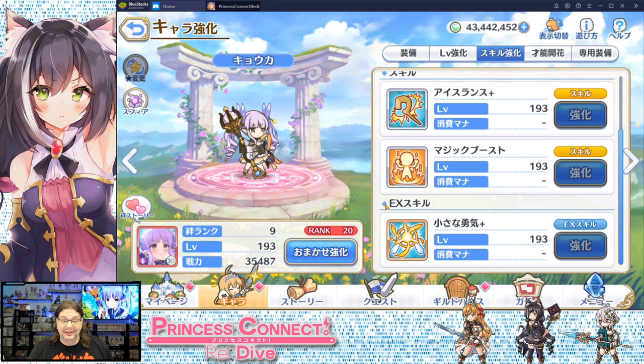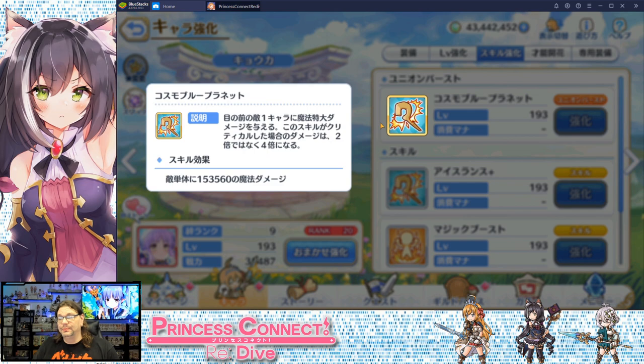She's all about that single target nuke. Her union burst, Cosmo Blue Flash, is a massive single target magic damage attack — nothing too flashy before the six-star treatment. When she gets the six-star upgrade it turns into the Cosmo Blue Planet: a super huge single target magic damage attack that, if you get a critical strike, does quadruple damage.